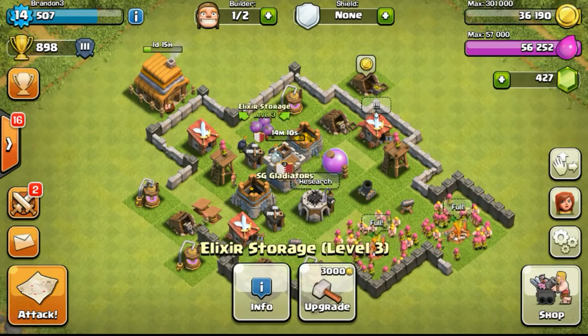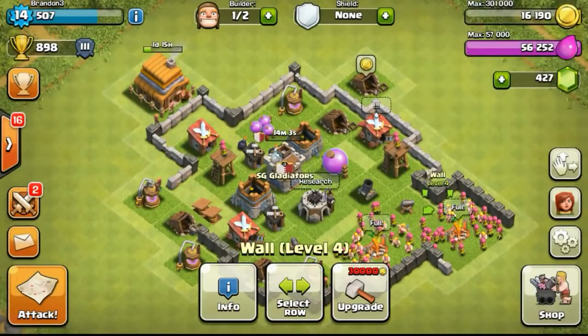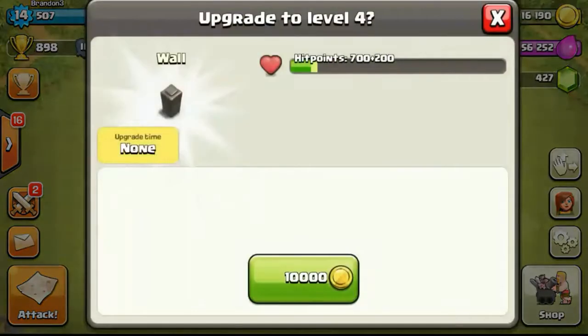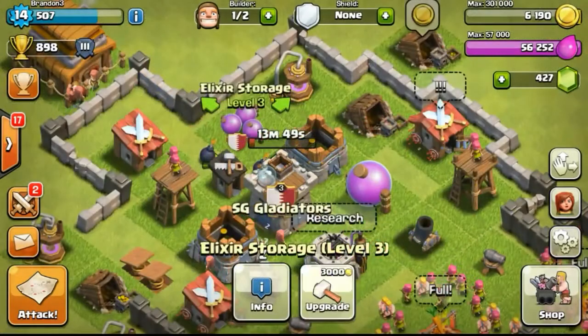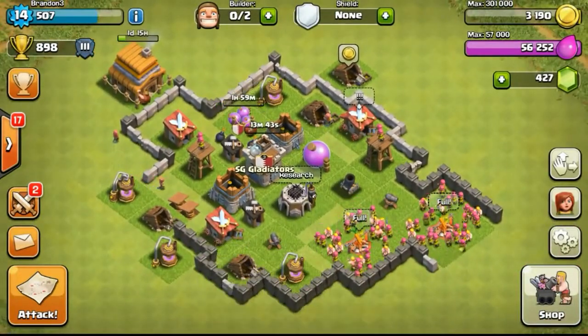I will be focusing on defenses in probably the next few episodes. For now I'm focusing on storages because they are more important — I need higher capacity as it's easy to fill up storages to full at such a low capacity. If you look on the top right, my Elixir is currently at the cap of 56,000, so I'm upgrading more Elixir storages to increase the capacity.